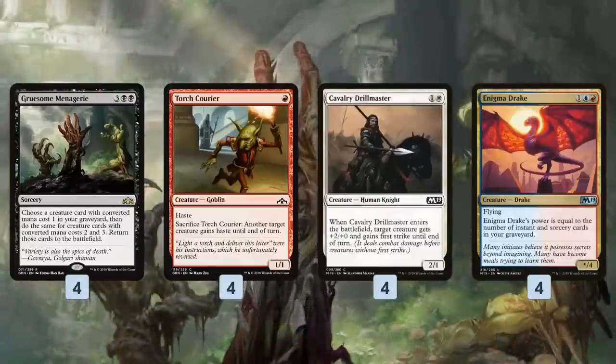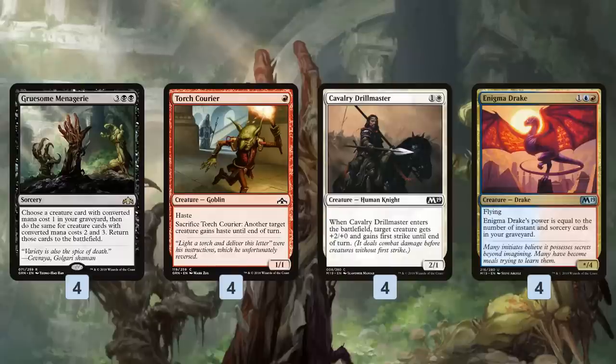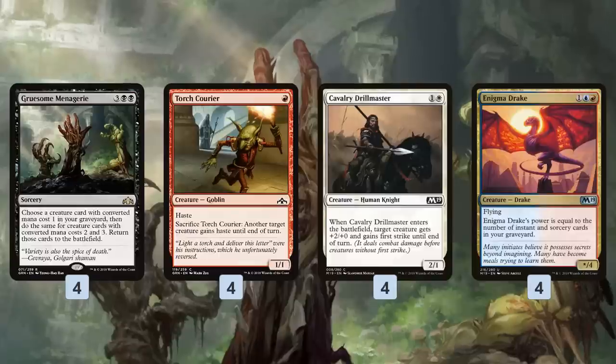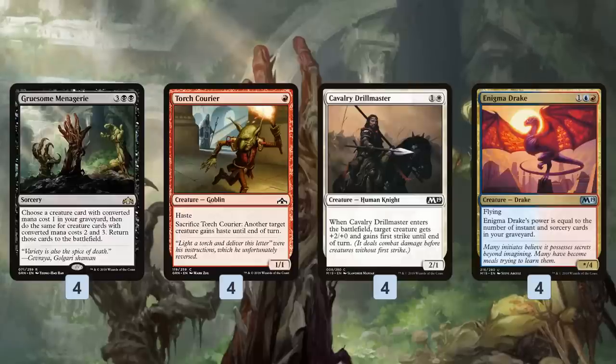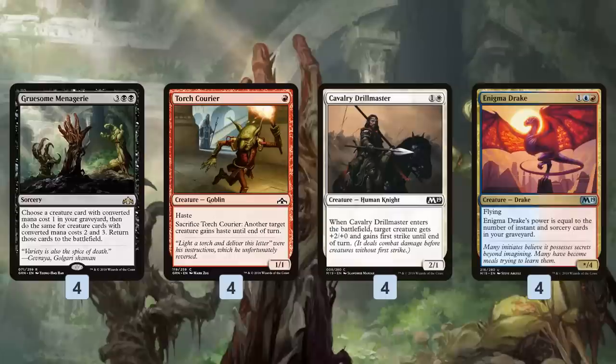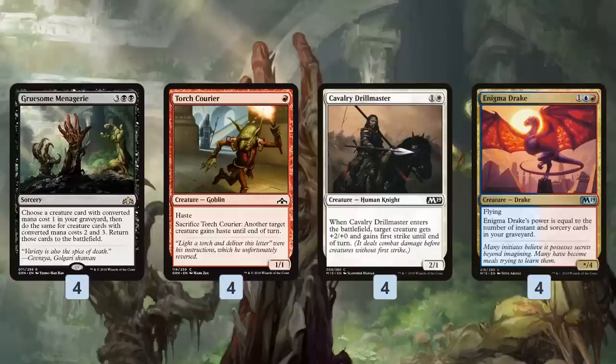So what are we getting in the graveyard? This is where things get a little janky but also really fun. Our one-drop is Torch Courier — it has haste, and we can sacrifice Torch Courier to give another target creature haste until end of turn. Our two-drop is Cavalry Drillmaster — it comes into play and gives a creature +2/+0 and first strike, helping reduce the number of spells we need in our graveyard because it pumps our big finisher. Our three-drop is Enigma Drake, which has power and toughness equal to the number of instants and sorceries in our graveyard. The idea is to get one of each of these creatures in our graveyard, either by discarding them to Chart of Course or Chemister's Insight, or by playing them and blocking with them in the early game.